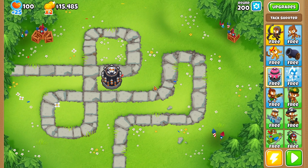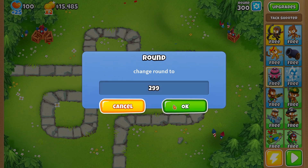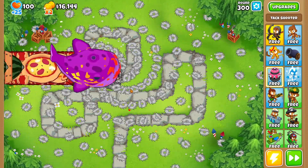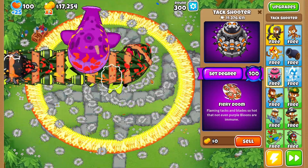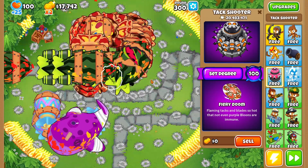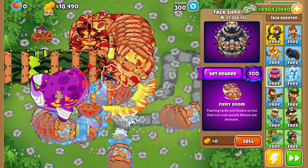Compared to even the base paragons in game it's seeming really good so far. We'll do a huge jump and go to round 300. I have a feeling we won't beat it but we'll see what we need to beat it - we can make this stronger and I'll show you guys how. If a fortified BAD comes, it's very dangerous.